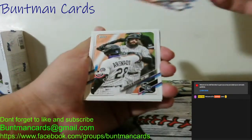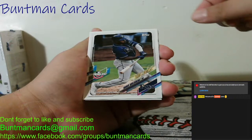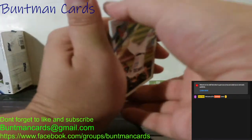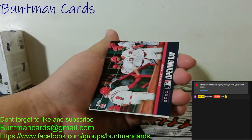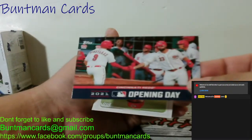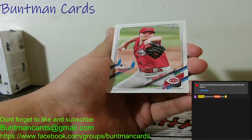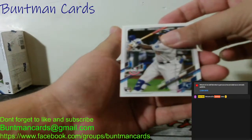We got a Corey Seager, Charlie Blackmon, Randy Arozarena — yeah, we got his auto out being graded — a Zach Gallen, a Cincinnati Reds Opening Day team card — go Reds — a Sonny Gray, and finished that pack with a Nick Heath. Two more packs of this blaster.